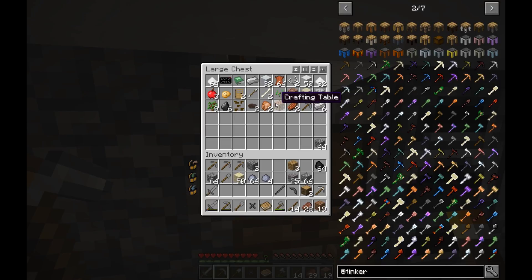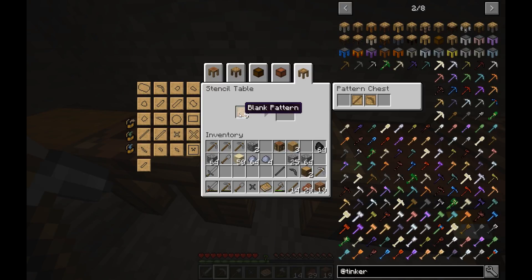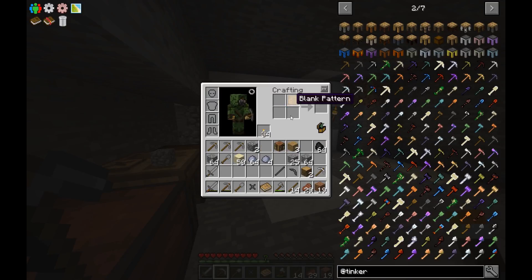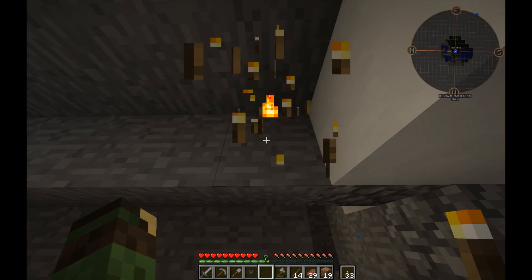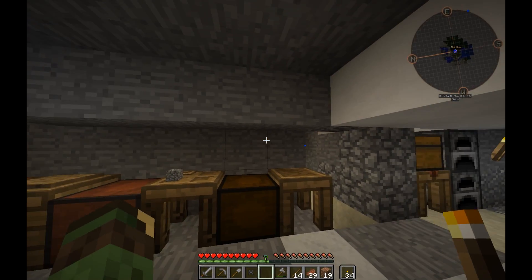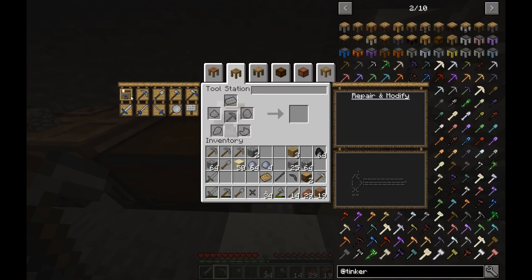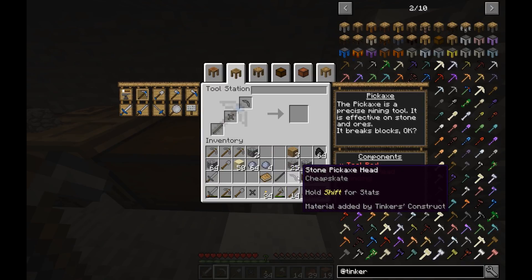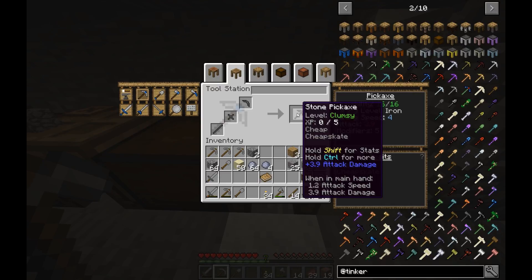I'll get this figured out. I need this right there — tool station. Like a ding dong. I'm not your smartest tool in the shed, but I'm definitely one of the tools. I need one of these out of there, please. Something there, this and there, and I get a tool station. So we're going to put it at the end of the line. We're going to make this with this and this. And good — boom. We've got a clumsy stone pickaxe.